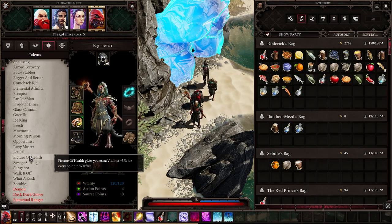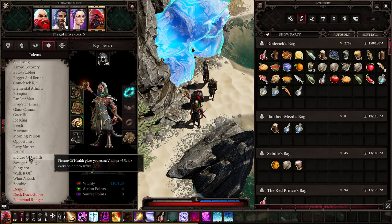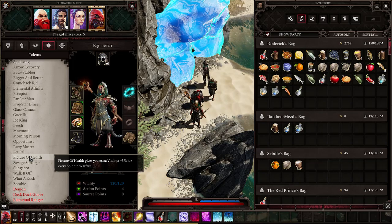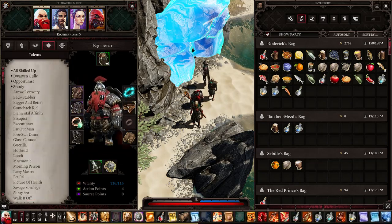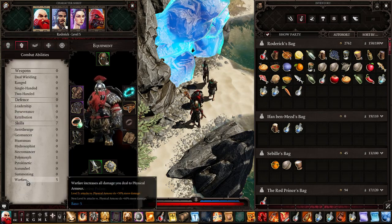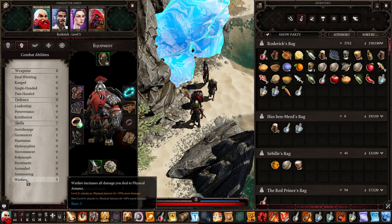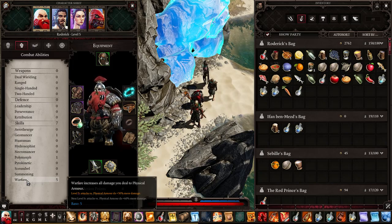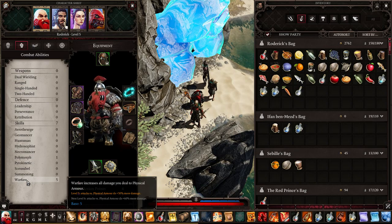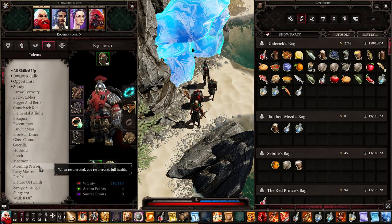Picture of Health gives you extra vitality — plus three percent for every point you put into the Warfare skill. It can be very good for a tank, and only for a tank.